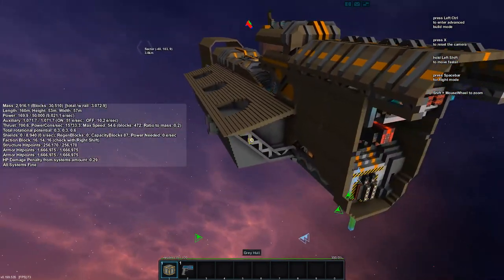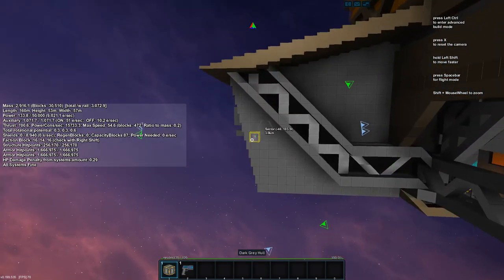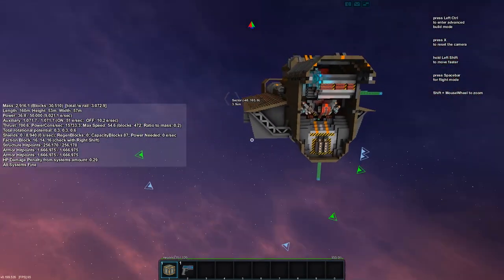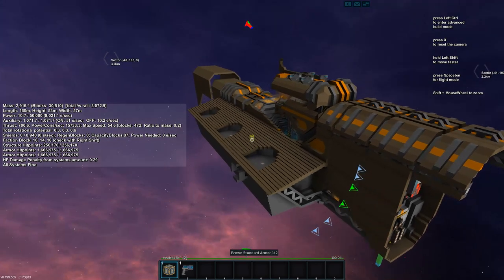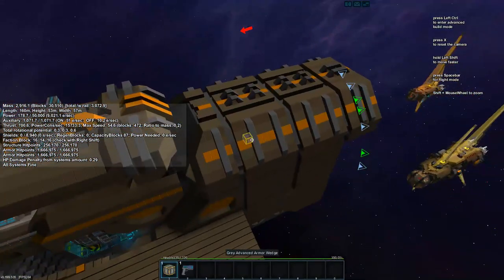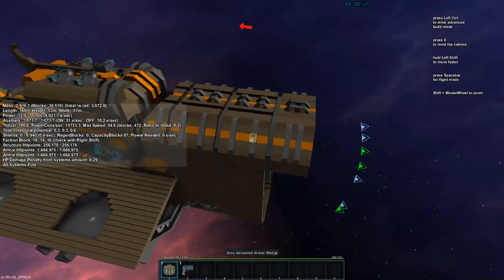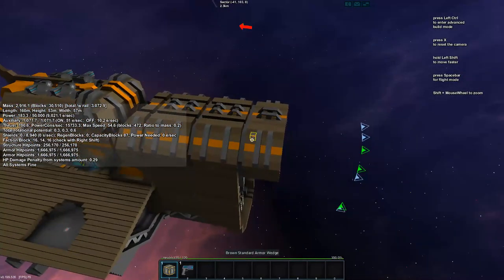I took a little break from working on these — the slabs were really throwing me off. Maybe it needed more detail, so I took some cues from the parts I had already detailed and added more. I put these rib kind of things along the armor plates. I think that worked out. I extended this back one block more.